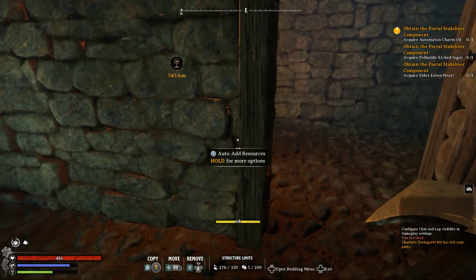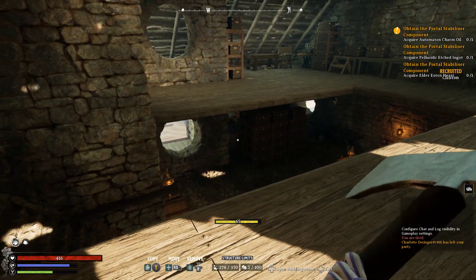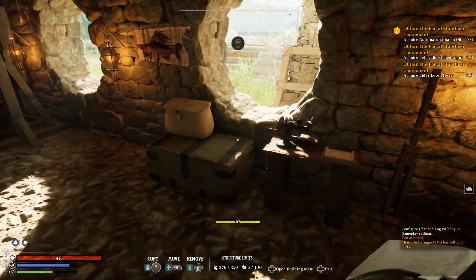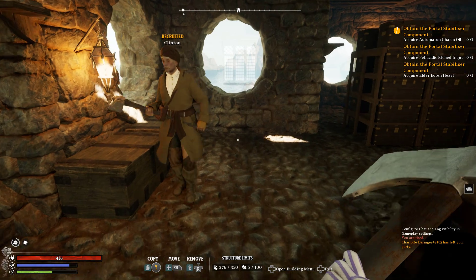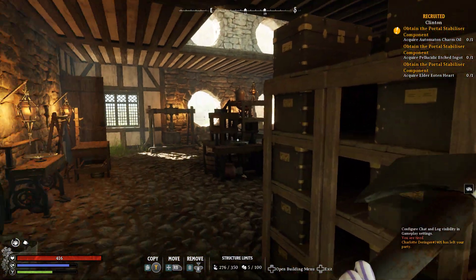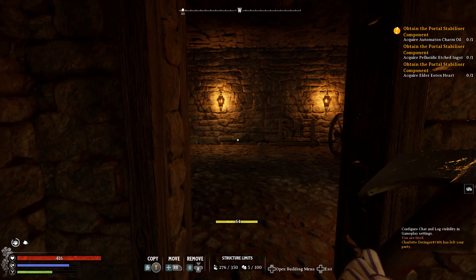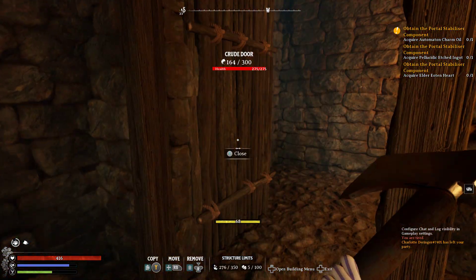There's only two of us at the moment, though there are supposed to be two or more joining us. This is our little enchanting corner - again not much there. This is our main crafting area; we've moved some stuff about but there really is not much stuff here at all. And if I go across to the little armory building - again, hardly anything.